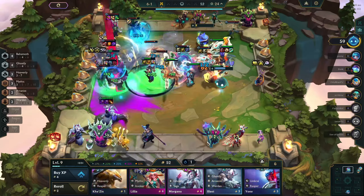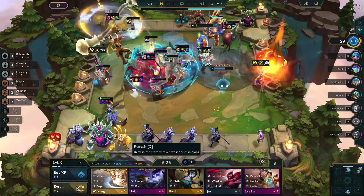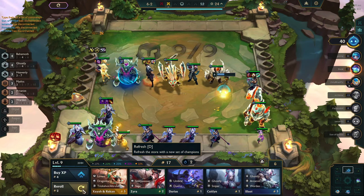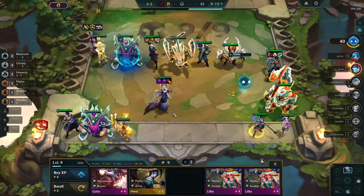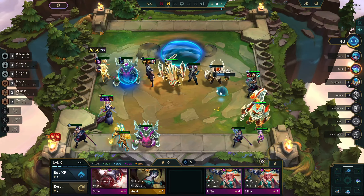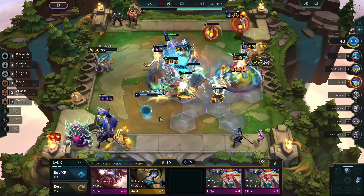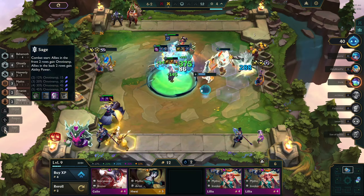We don't want to roll too early — you want a few people alive, but not the whole lobby alive holding your Morganas. Holding off and naturally rolling with the bonus gold you get at 50 or more is really important. We'd be rolling for Nautilus, Morgana, and Kayn and holding onto all of them. Even though we're leaning towards more Morganas, there are instances where you might just roll 12 of the same unit in a row — just keep that in mind.